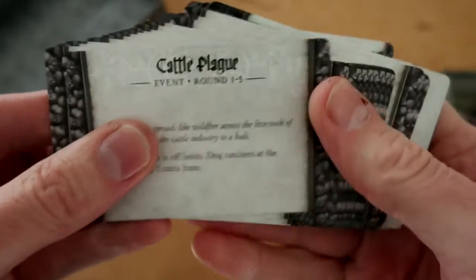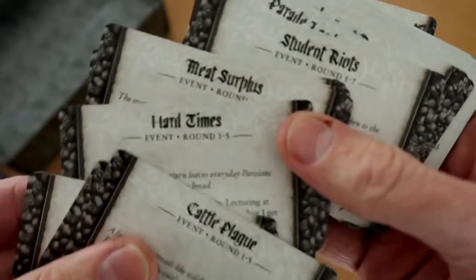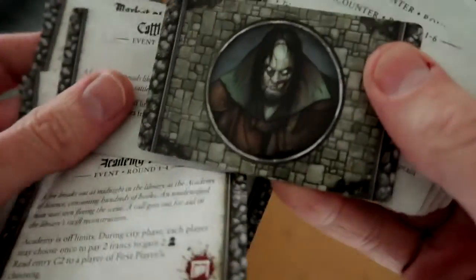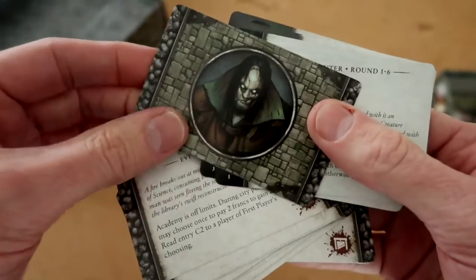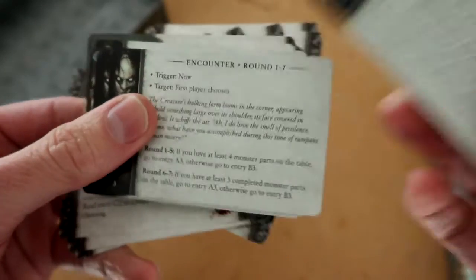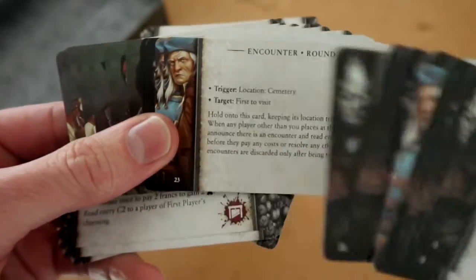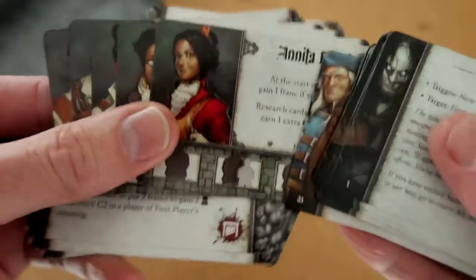We've got a deck of encounter cards with various types of encounters and events. Student riots, hard times, meat surplus. This is even more thematic than I expected — I knew it was a worker placement game, but I'm really happy to see such a strong theme. Various encounter cards, and I think this is the investigator who's trying to track you down and stop you stealing bits from cemeteries and morgues.